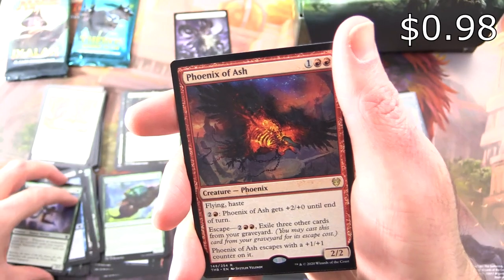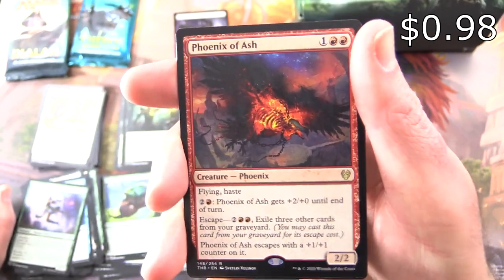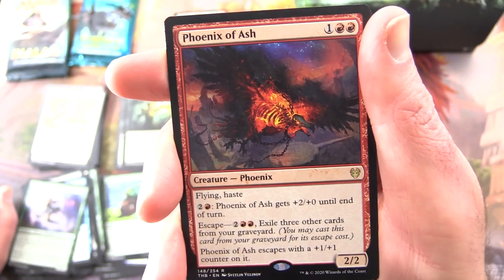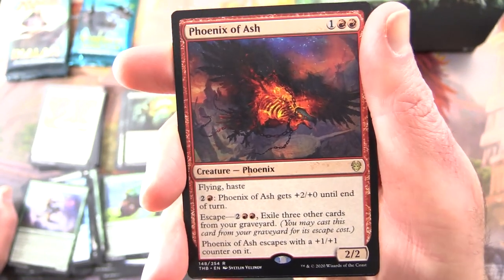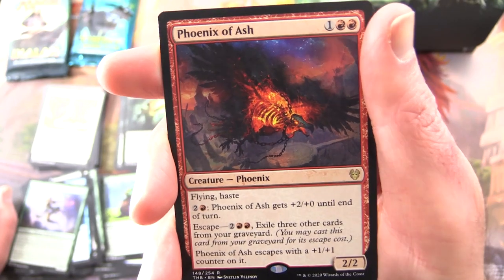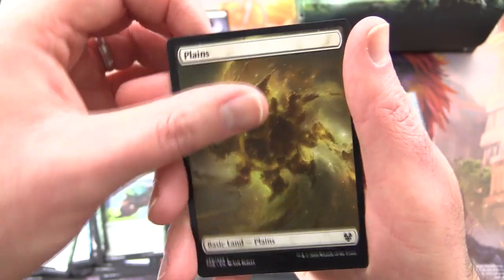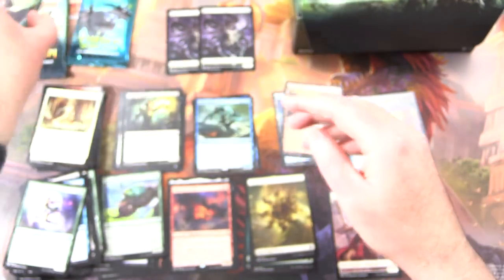And the rare is Phoenix of Ash — a 2/2 creature Phoenix for three, with Flying and Haste. Pay two red: it gets plus two, plus zero until end of turn. It has Escape — two and two red — exile three other cards from your graveyard, and it escapes with a plus one, plus one counter on it. Plus a Plains and a Goat — we have two goats! Put them up there.